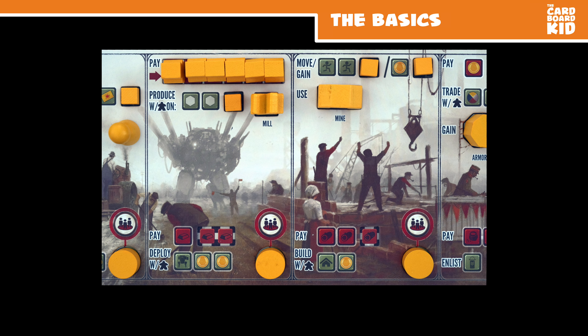On your turn, move your pawn to select a new action column. You may do the top, bottom, or both actions. If you choose both, you must do the top action first. Top actions allow you to move, trade, produce resources, or bolster your troops. Be sure to pay any cost.